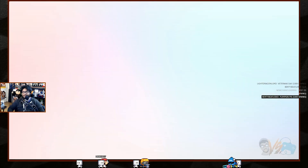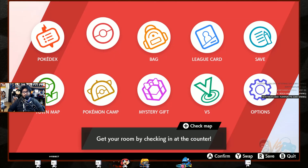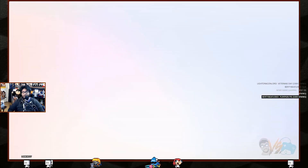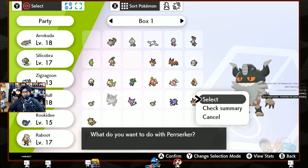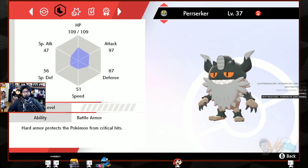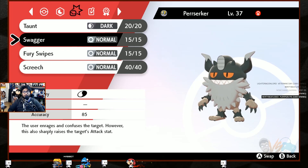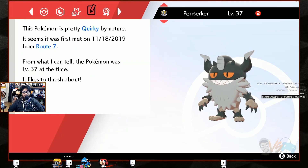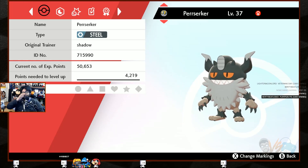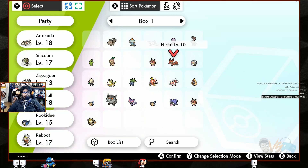That's definitely a new one. It's level 37. Let's check its moveset — it has Battle Armor, so no crits can affect it. The moveset is pretty terrible and it's quirky by nature, but we'll keep it around and send someone else out.